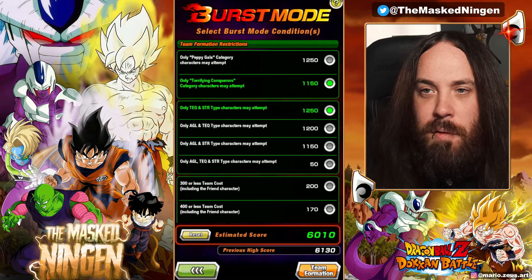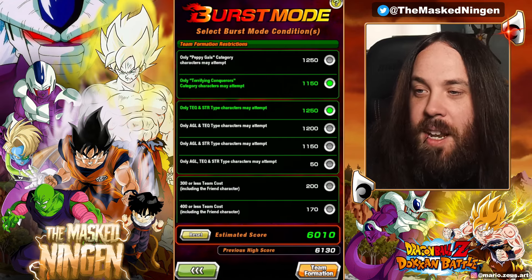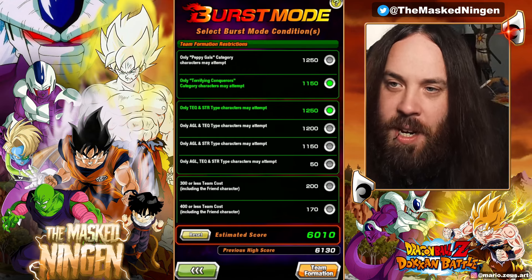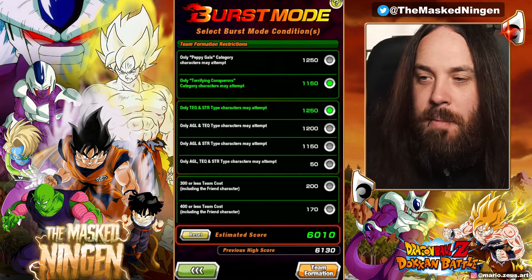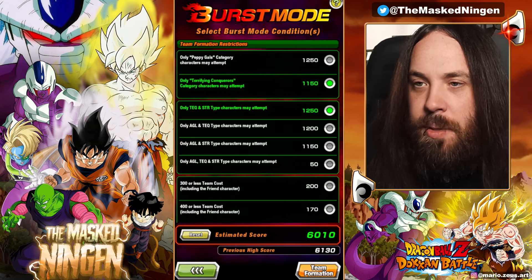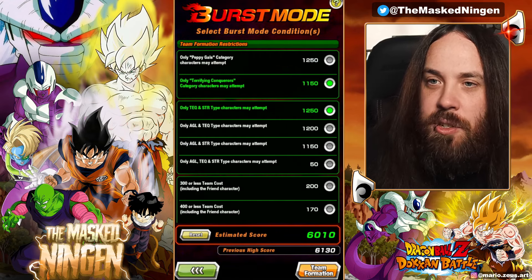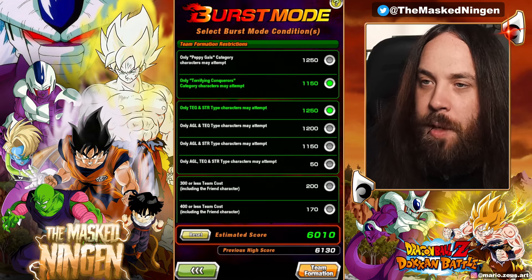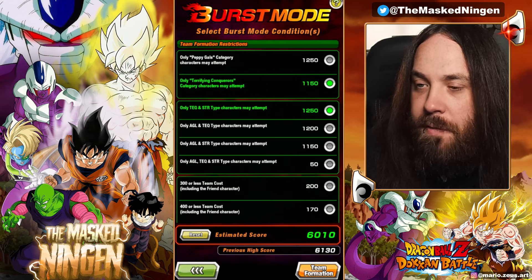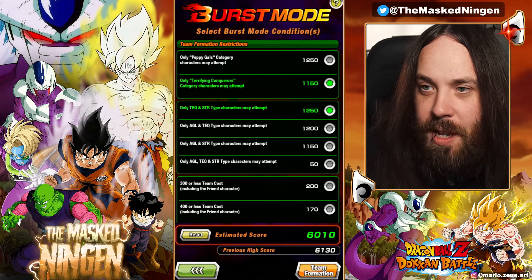I've already done the one for the Peppy Gals team, which is up on the channel. I'm going to go through pretty much what I said at the beginning of that video but just the shorter version. The same case applies with all the burst mode videos — I always try to get the 6,000 points with two different teams so you can complete all missions regardless of which category you use. Then it's very easy to do the other one by jumping back in and turning off all the modifiers.